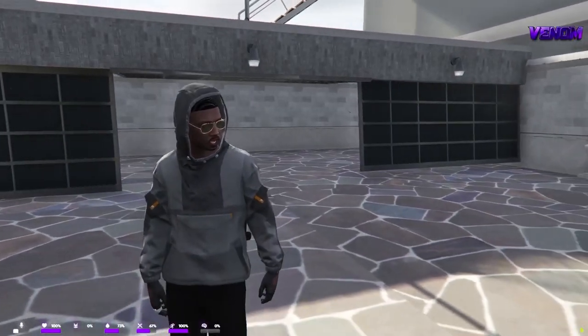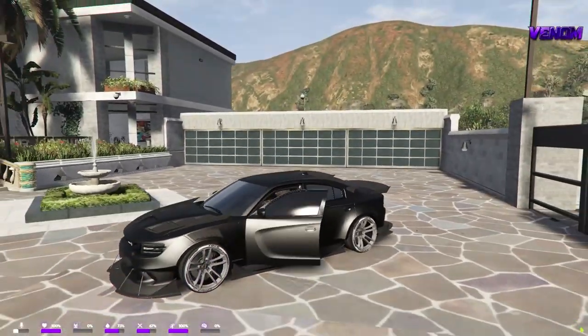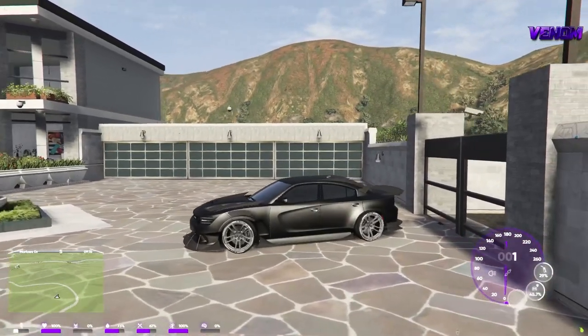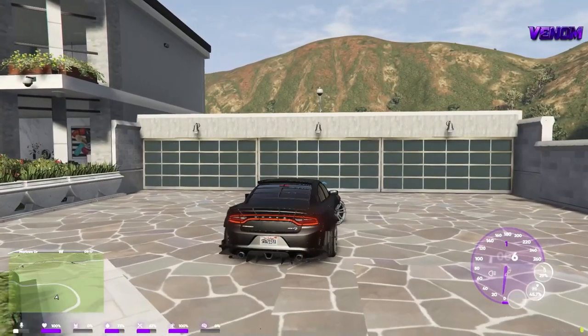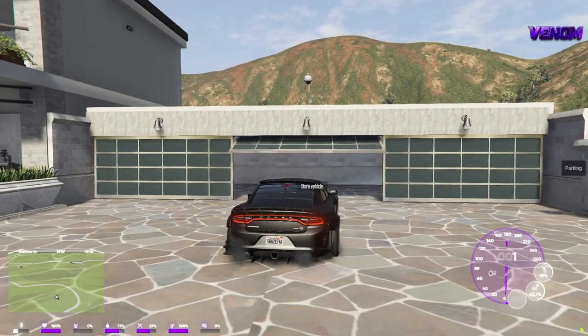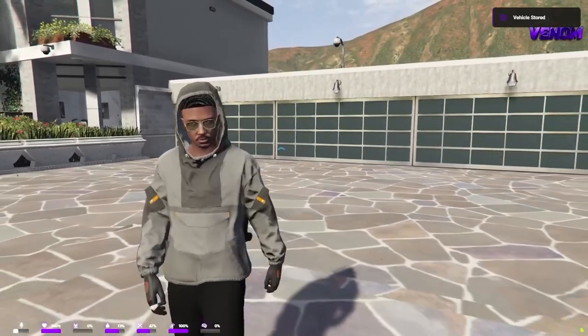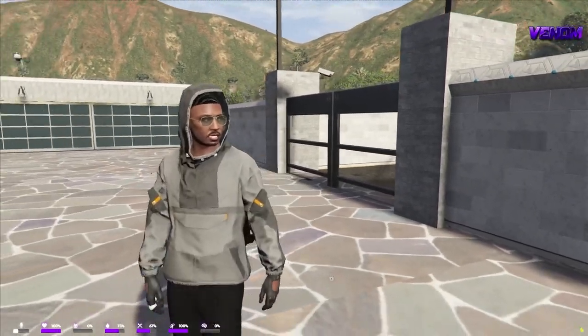I'm going to go ahead and park this Charger. I'm thinking about taking you guys on a flight too — I might just fly around and fly back home. I'm going to park this bad boy and show you guys the rest of the crib. It's dope as fuck, I tell you. It has to be the best crib in the game.